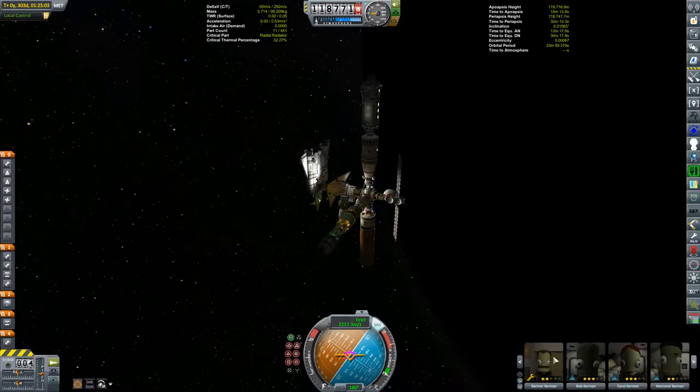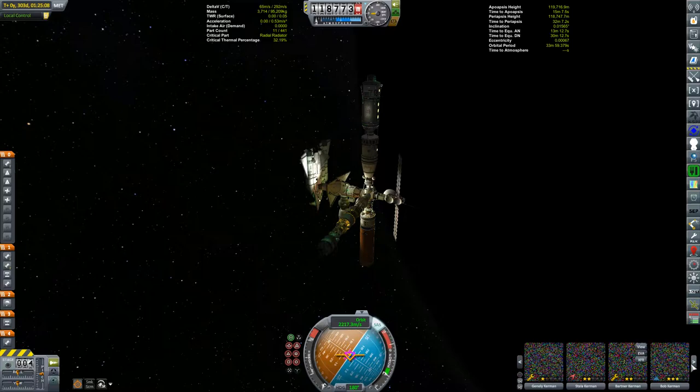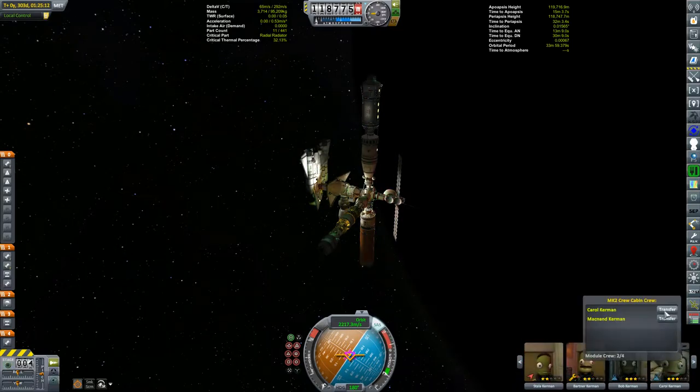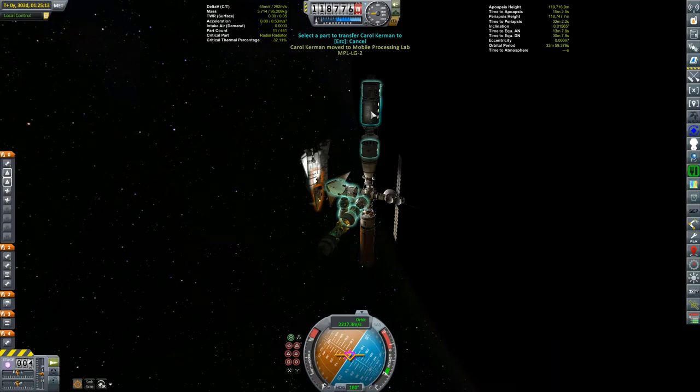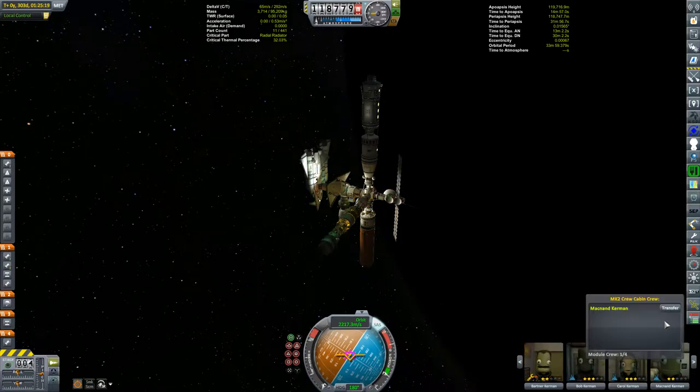I should also talk about what's coming up in this episode. Last episode we rendezvoused with Asteroid Jupe, and we're going to be trying to complete that contract by inserting it into an orbit around Kerbin, and then seeing if we can get it over to the moon as well. And we'll be doing the launch of Moho 3, my first ion-powered craft.